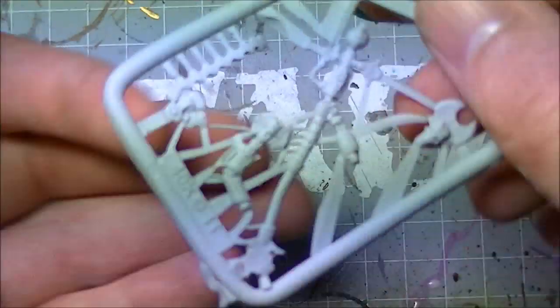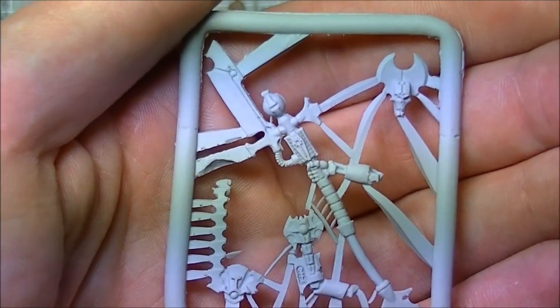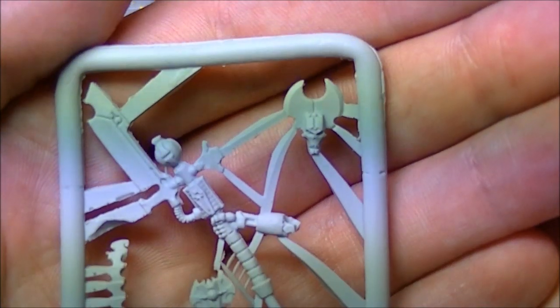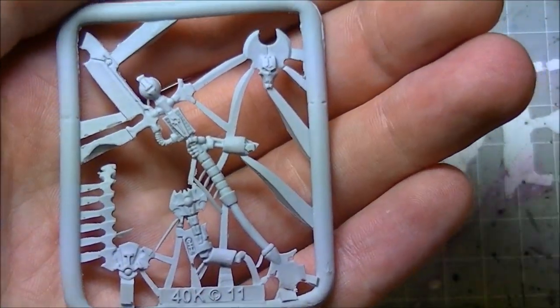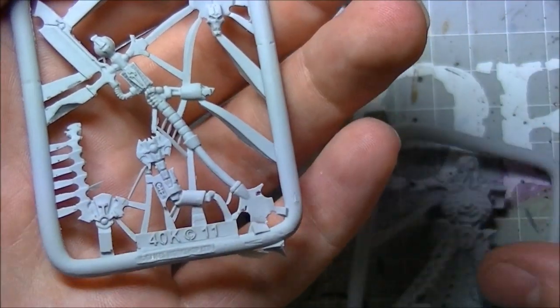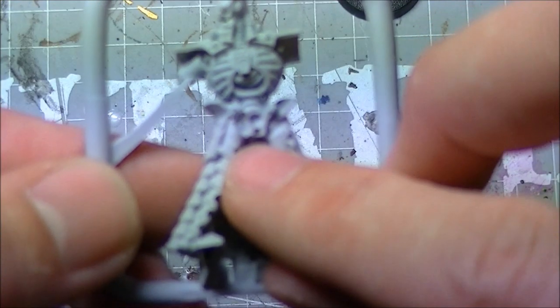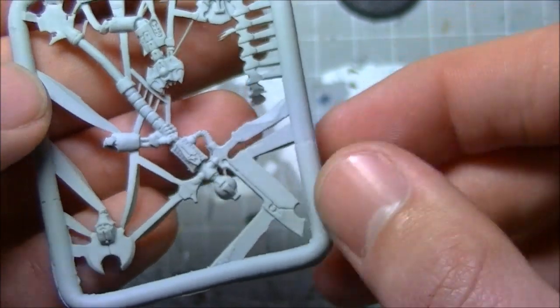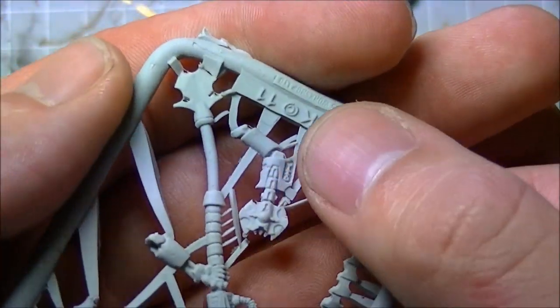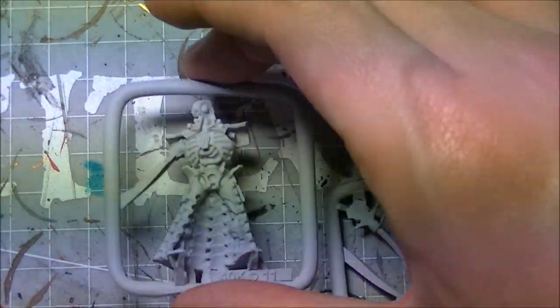The second sprue has his warscythe — that'll need a little bit of straightening out, but that won't be too bad. His face, because everyone needs a face — it's generally a good thing to have. The front of his cloak: one part that dangles, the second part that fits onto the run, and the run down here. And his tachyon arrow gauntlet — really, really nice cast.